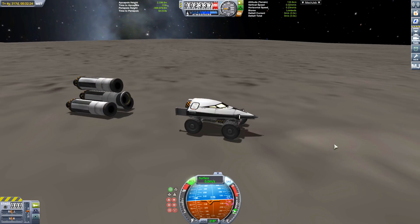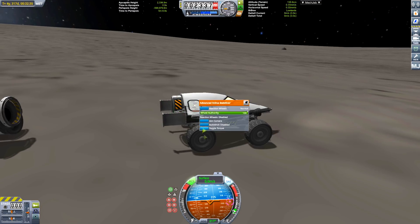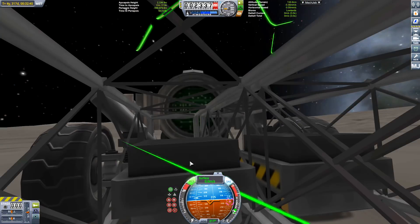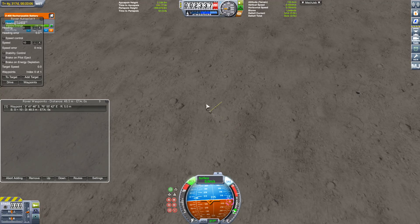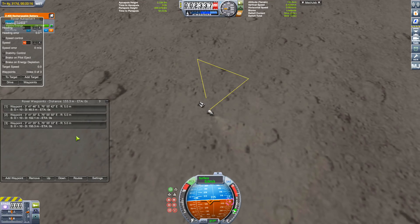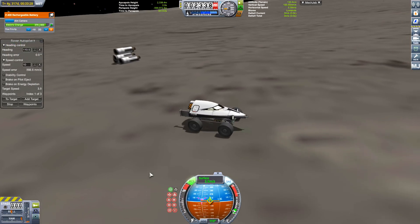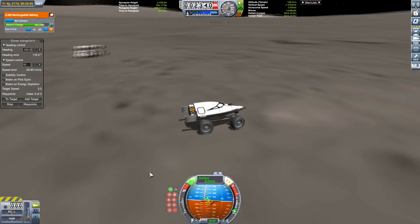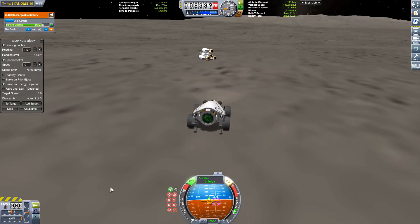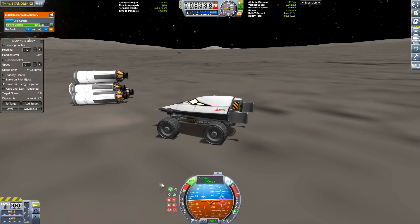Let's test out that autopilot. MechJeb has an awesome autopilot function for rovers — I have to test the aircraft autopilot at some point too. You set waypoints using the waypoint button, set the speed, set it to drive, and hey presto, it'll go to the point that you told it to, do a slow turn because it slows down for the turns — very safe feature — and then hey presto. Awesome.